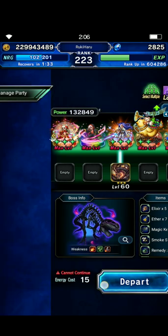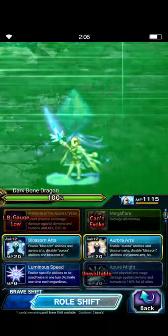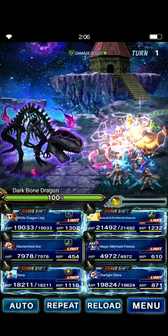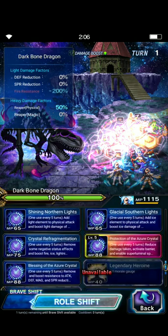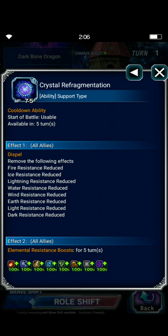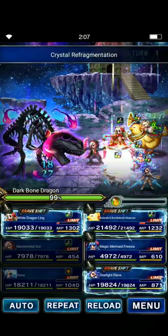So how I use Elena in Dark Vision and Clash of Worlds — I forgot the brave ship. The brave ship gives crystal refragmentation: 100% all element resist for 5 turns for other party members.